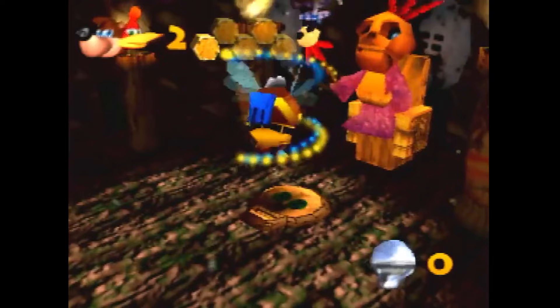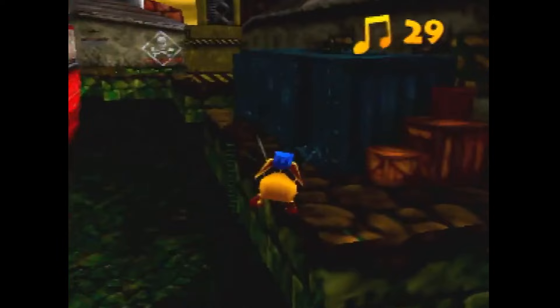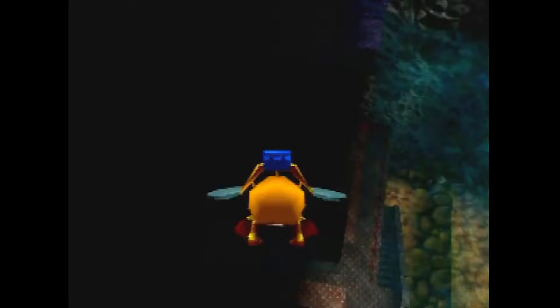And this allows for the note collecting to be much faster. Not only does this make note collecting a lot faster due to the movement, but you can also skip a lot of the jiggies thanks to this, because most roofs in this game don't have collisions, so you can simply just fly out of bounds.